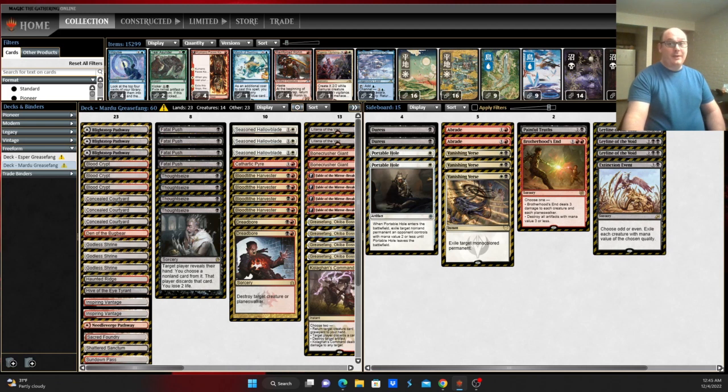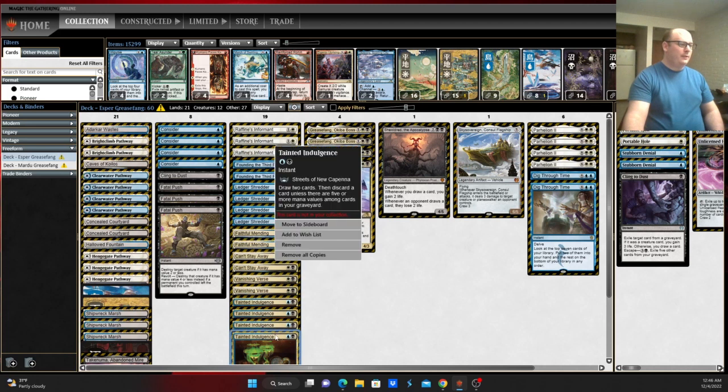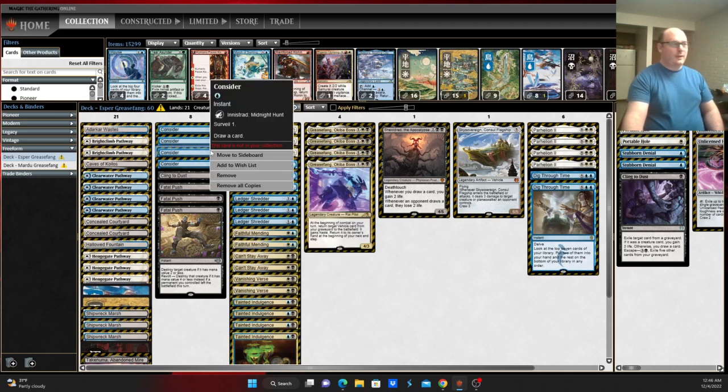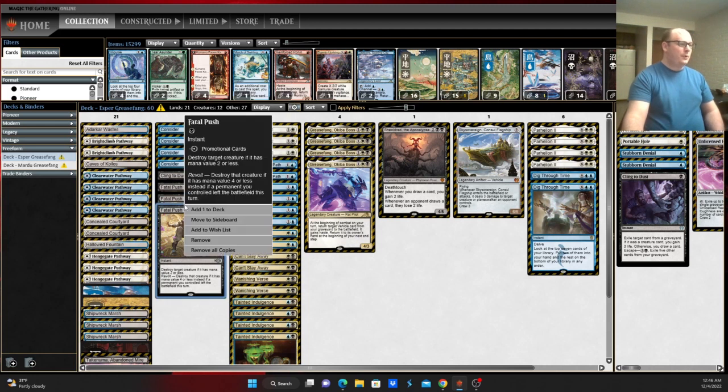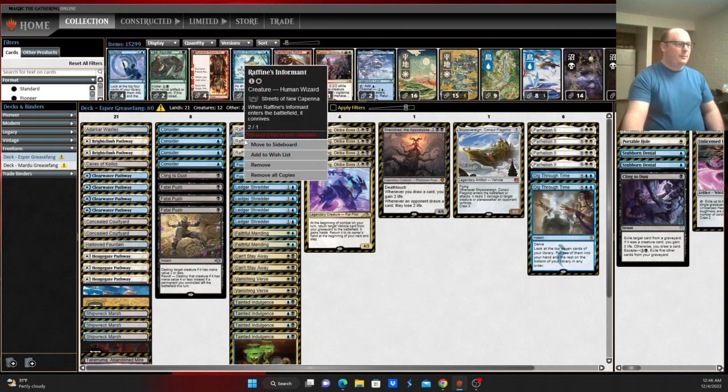And let's talk about the Esper variant. The Esper variant is not dissimilar to what the Mardu version is trying to do, but it's a little bit different in what it's trying to execute. It has a lot more card cycling with copies of Faithful Mending and Tainted Indulgence as ways to discard things, also plays copies of Consider to filter your draws, Fatal Push to disrupt your opponent's creatures, Cling to Dust as graveyard hate plus a way to draw cards, and Raffine's Informant as a way to discard cards.